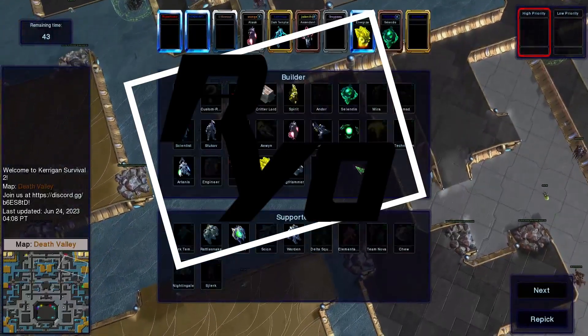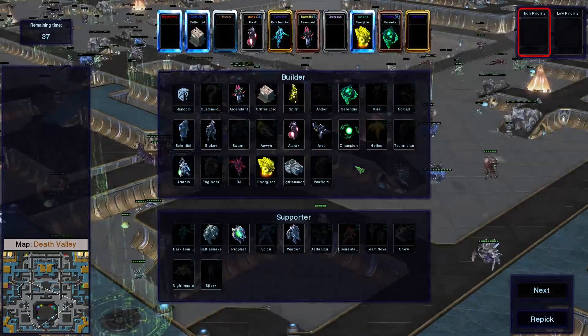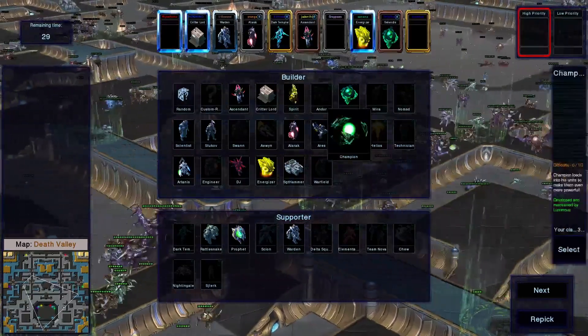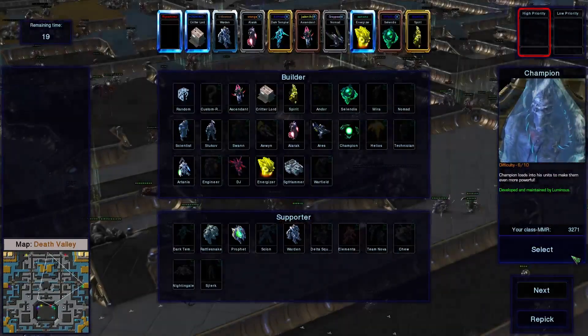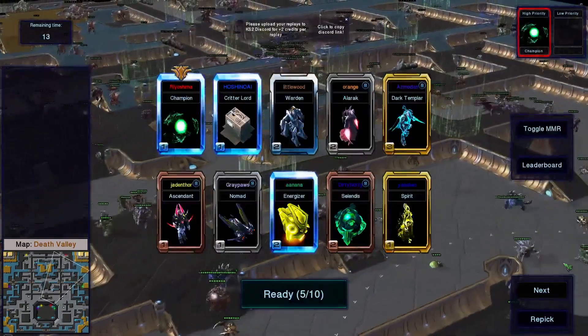Not too sure who I want to play for this one. Could go for Stukov — haven't played him in a while. We've got a pretty good team, might be able to pull off champion. Champion would combo fairly well with critter lord and warden, though maybe not so much with warden. Let's give champion a go.